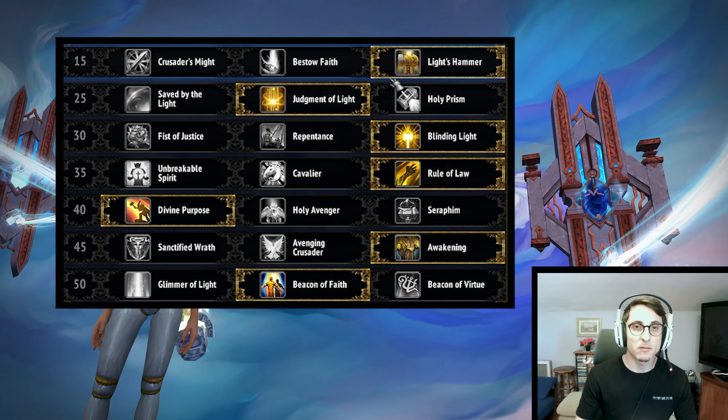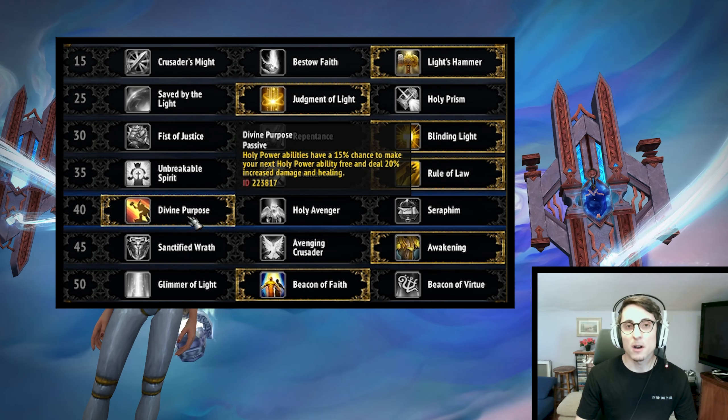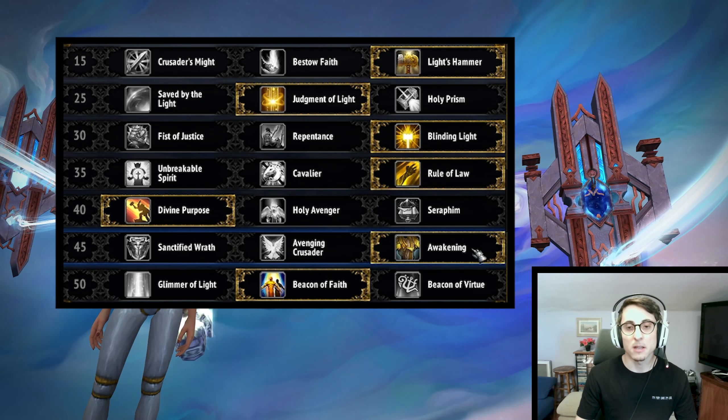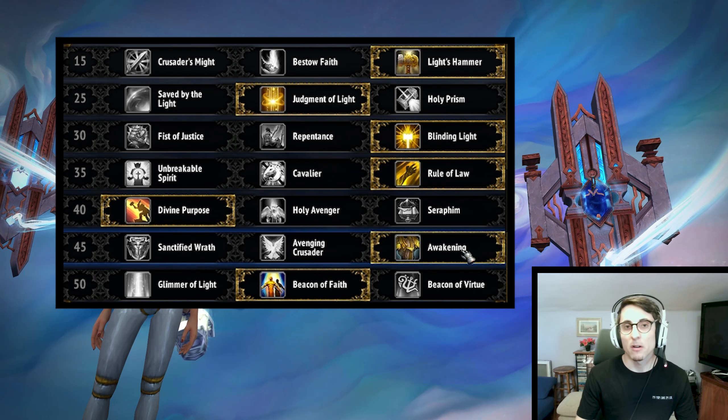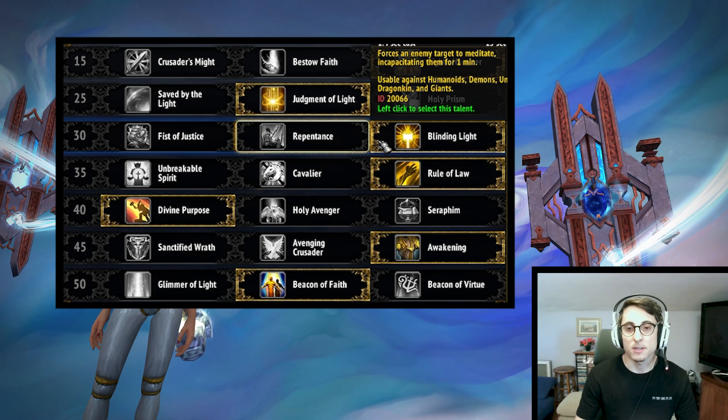All other options in different rows are basically made for you because the talents we are usually picking there are just really strong and don't have any competition — of course besides the CC row where you can pick whatever, it usually doesn't really matter.